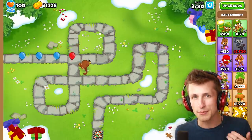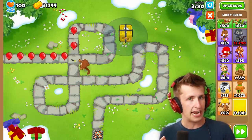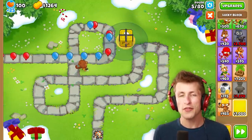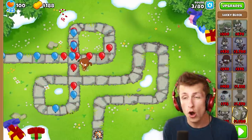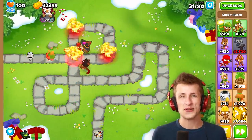Next for the best mods in Bloons TD6, we have the Lucky Block mod. The Lucky Block mod might be a little bit random and crazy, but when the luck is in your favor, you are destined to absolutely destroy. When you put down the Lucky Block, random things can happen to you that are either good or bad. If you do get only bad upgrades, it's gonna be one of the worst and weakest mods.